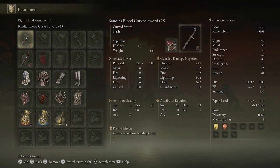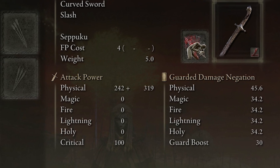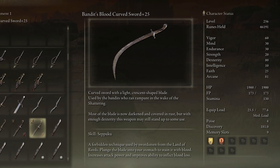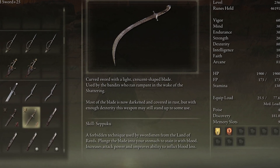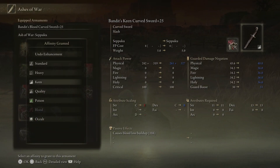We are using two Bandit's Blood Curved Swords fully upgraded, and with our current attributes our physical attack power is 242 plus 319. The Bandit's Curved Sword actually scales evenly with both Strength and Dexterity. Additionally, the Seppuku ash of war gives us 116 blood loss buildup. Seppuku is a forbidden technique — you plunge the blade into your stomach to stain it with blood, which increases attack power and improves the ability to inflict blood loss. Make sure when you apply this ash of war that you go with the Blood affinity to get maximum blood loss buildup.